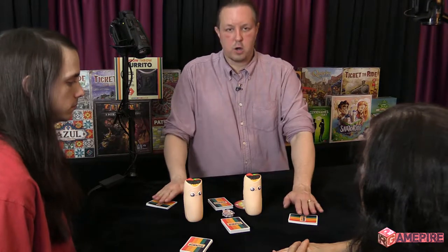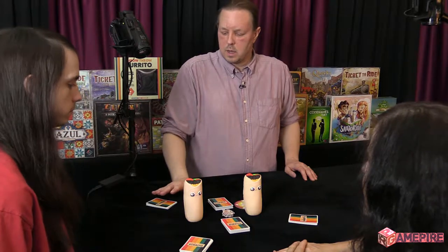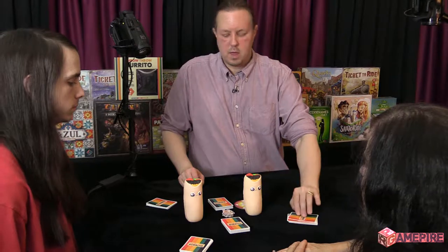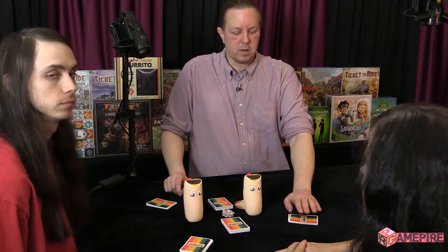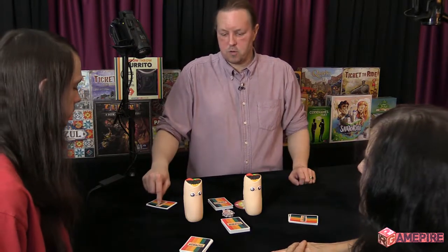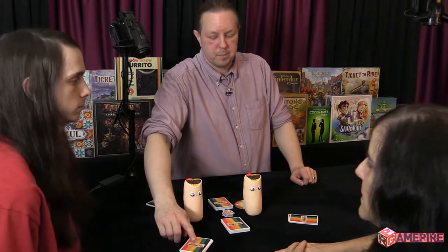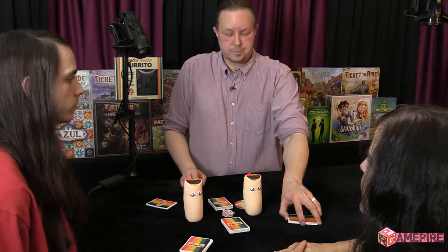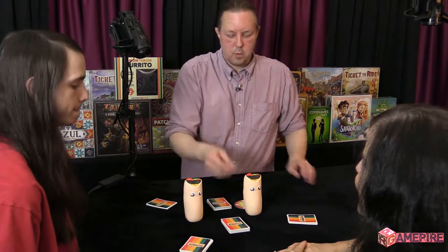Here are our draw piles, and we're going to pick five cards each. I'll be drawing from this pile to get matches and discarding to Eddie's draw pile. My draw pile is Julie's discard pile. My discard pile is Eddie's draw pile. Eddie's discard pile is Julie's draw pile. If somebody's draw pile is out of cards, you can draw from the middle.